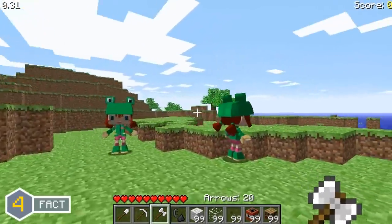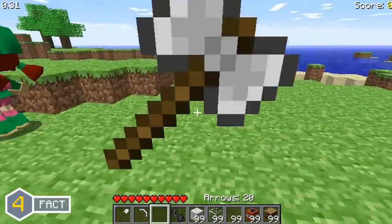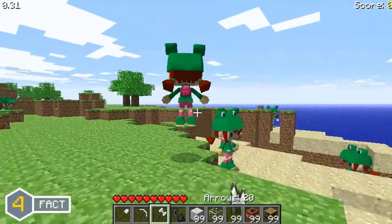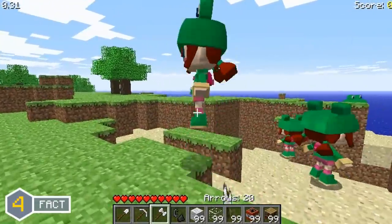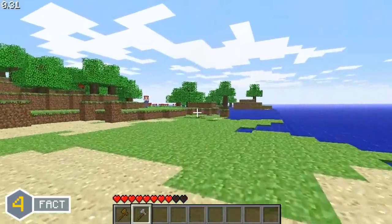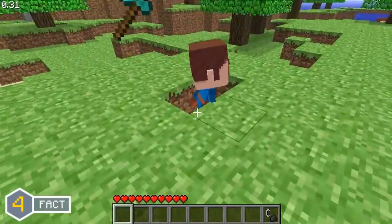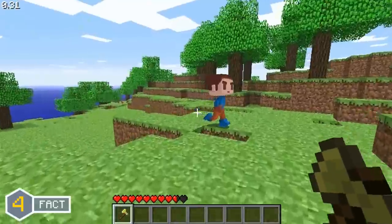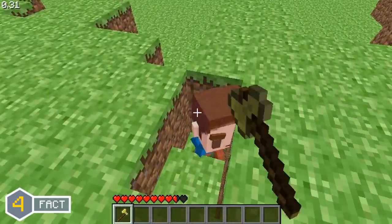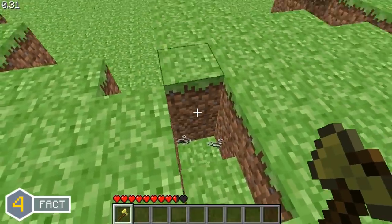The iron axe was the first type of axe to be added into Minecraft, added in December 2009. However the other types of axes — wooden, stone, and diamond — came a bit later, added on January 29th 2010. And we cannot forget about the gold axe, because one day later on January 30th the golden axe was added into the game as well.